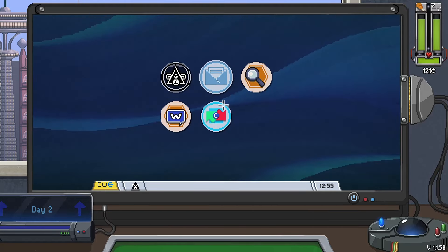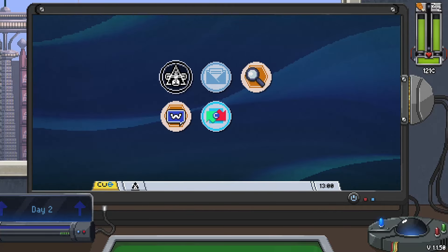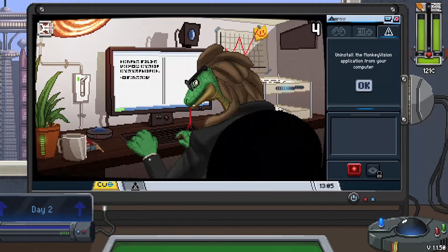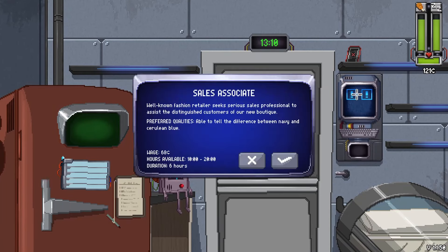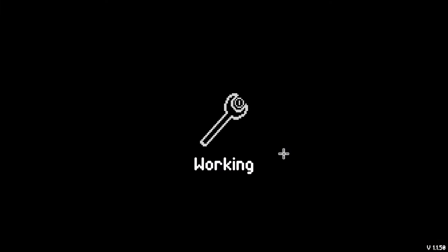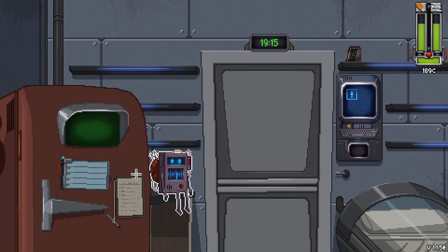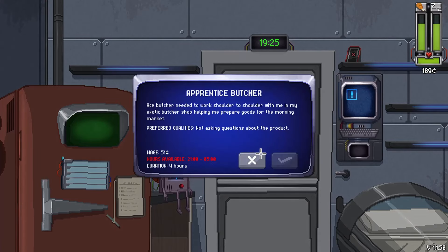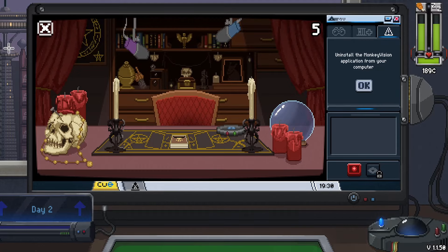Let's take a little step back - this is WeChat, where we can search stuff. There's nothing we can do in the other ones right now. Let's go put a couple hours in somewhere. Sales associate, six hours. Basically you can miss one rent payment and they'll come back the next day - it won't cost you any more money. Actually, was rent even due today? No, it's not due till tomorrow. So let's get some hours in where we can.